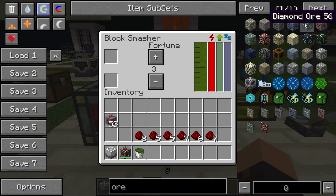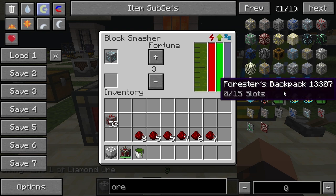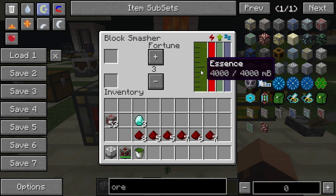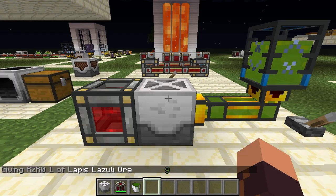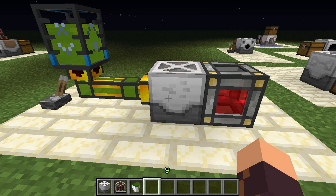I believe it should also work with diamonds — with a fortune pickaxe you can get two or three diamonds, and yeah, there we go: three diamonds. You need mob essence applied for it to actually work, but this way you can turn your ore blocks — some of them at least — into a decent amount of items. Here we have eight lapis. That's basically it for the Block Smasher — I hope you enjoyed this video, if you did please like and subscribe and I'll see you guys in the next one.